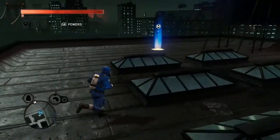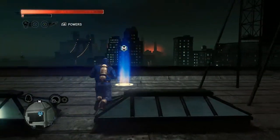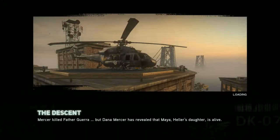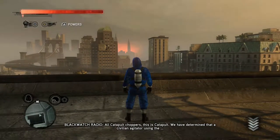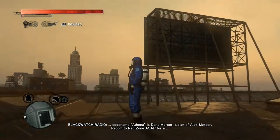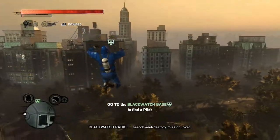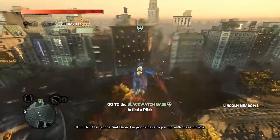Ready for this, guys? Look at that — the Red Zone in the distance. 'All Catapult choppers, we have determined that a civilian agitator using the code name Athena is Dana Mercer, sister of Alex Mercer. Report to your Red Zone ASAP for a search and destroy mission.' If I'm going to find Dana, I'm going to have to join up with these clowns.